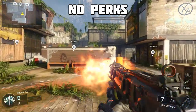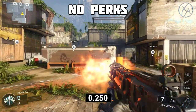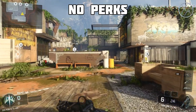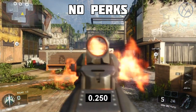First, I did a baseline test with the KRM — no attachments, no perks, nothing. In the first scenario, I sprinted and pressed the fire button to come out of sprint, and it took a total of 250 milliseconds. That's the Sprint Out Time for the KRM. Next, I tried it by pressing aim down sight and the fire button at the exact same time to come out of sprint, and as we'd expect from previous videos, it is exactly the same — unchanged, 250 milliseconds.